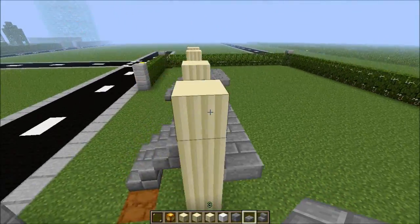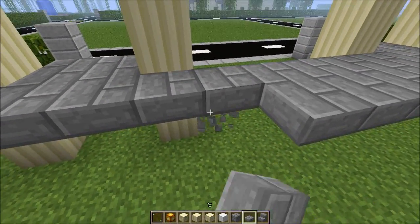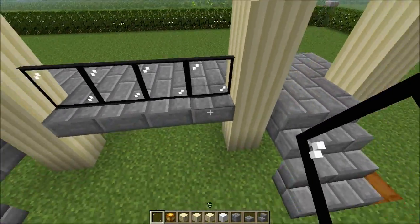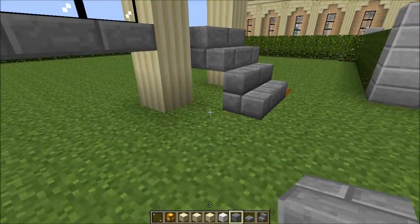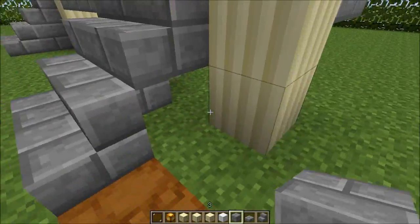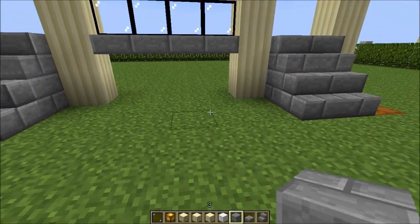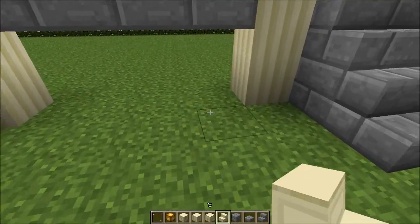I may break the one at the back and leave it with one slab. I don't want it to be too tiny a balcony. That may look cool. Okay, that looks smooth. With that space in here I could put a block just to cover that bit so it doesn't look messy.